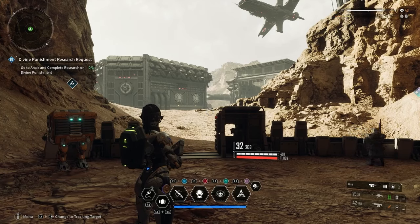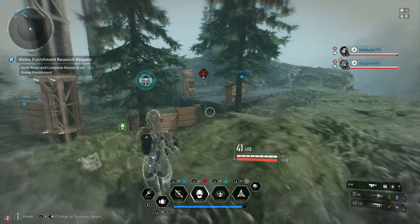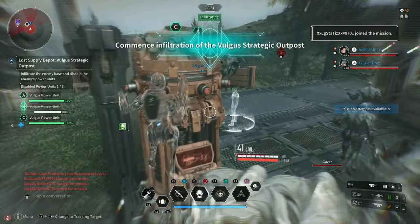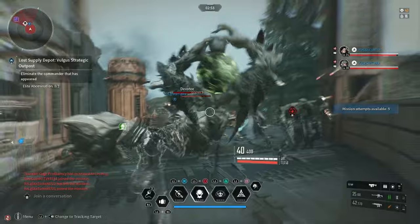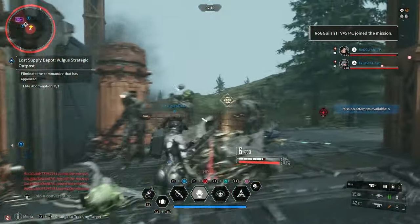But if you're in a public zone and you run up to an outpost and see a Sharon trying to do infiltration, just wait for them to do it. Wait for the boss to spawn, then attack. Don't drive every Sharon to private lobbies. If there's somebody who wants to do it publicly, who's trying to share the rewards, just let them be.